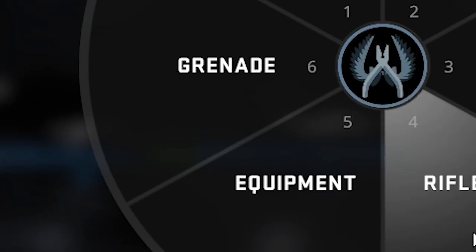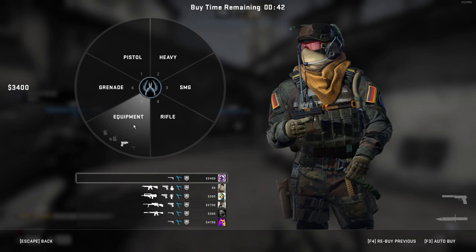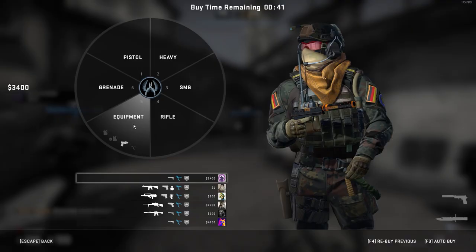Let's turn our attention to the buy menu now. As you can see, it's been greatly simplified, along with having your agent in full view. Notice as you hover over the buy menu that it lights up what you can afford and what you cannot afford, without actually having to click into the menu.